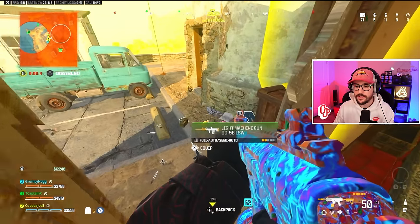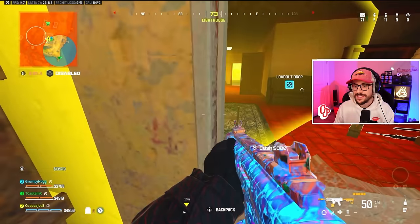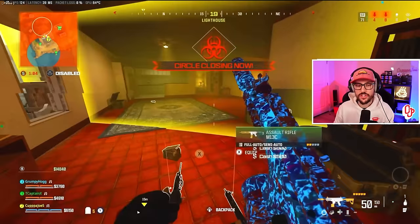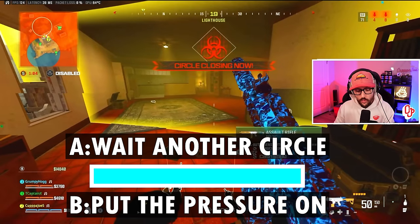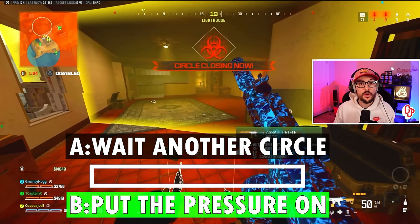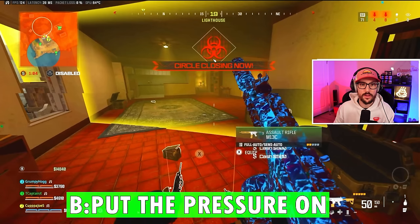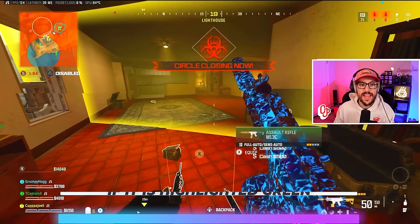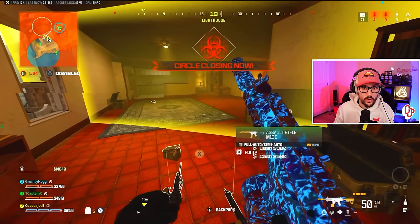Next decision in about 30 seconds. T cap says he has smokes and a durable — both very valuable for endgames. We have the circle; two options: wait for the lighthouse tower team, or put the pressure on them. We're going to put the pressure on — aggressive play, but there's one important thing to note: if a buy station is green, it means it's active and usable. T cap is going to use his durable gas mask, buy a PA, and we're going to time this perfectly. This is the play that wins us this game.